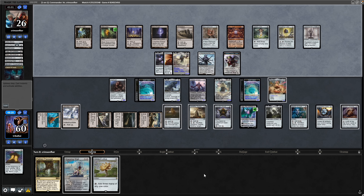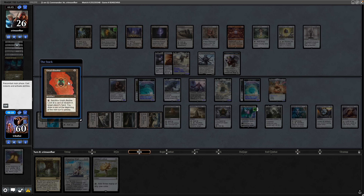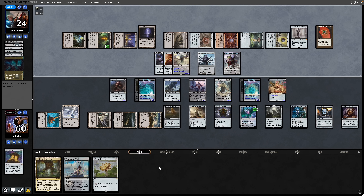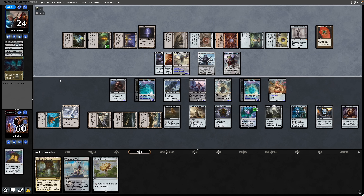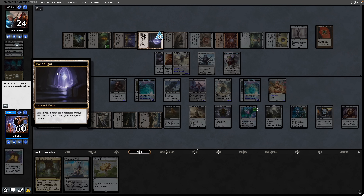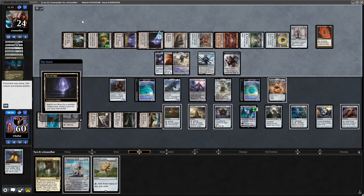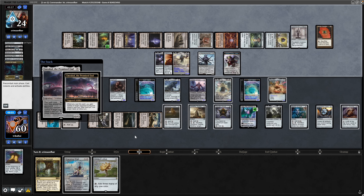Our artifacts untap during our opponent's untap step thanks to the Unwinding Clock. There's a Bauble from our opponent and they tap down a bunch of mana — looks like we're seeing another Eldrazi. The Doubling Cube does work; I just saw them put white mana into it, so they've got 14 mana floating. Going for the Eye of Ugin with seven mana still floating — and there we see Emrakul the Promised End. They're going to take control of us during our next turn.